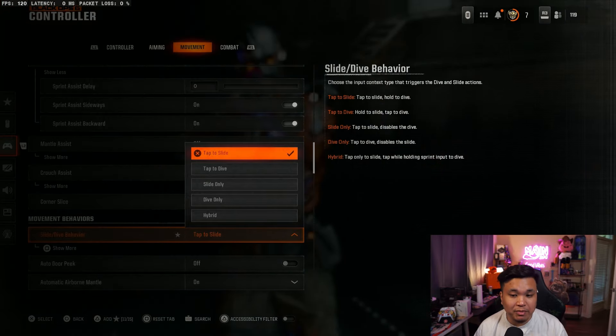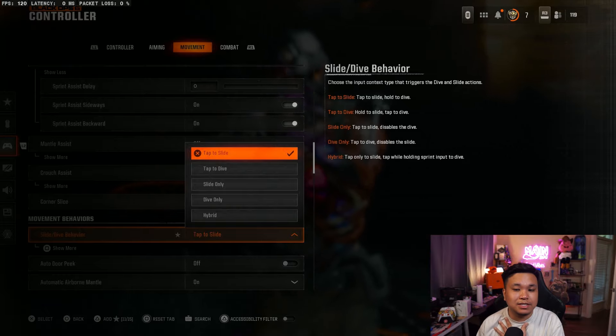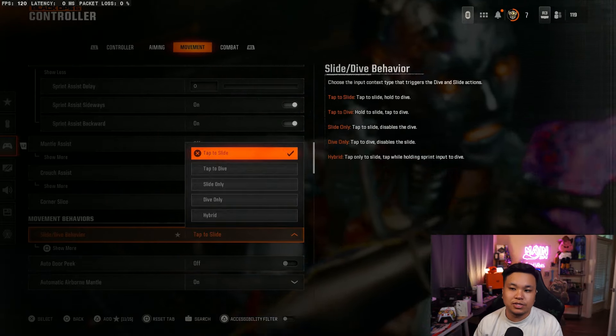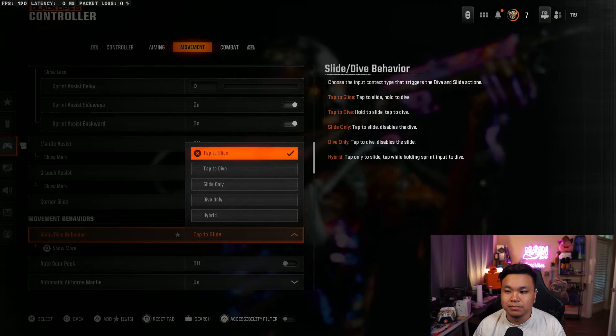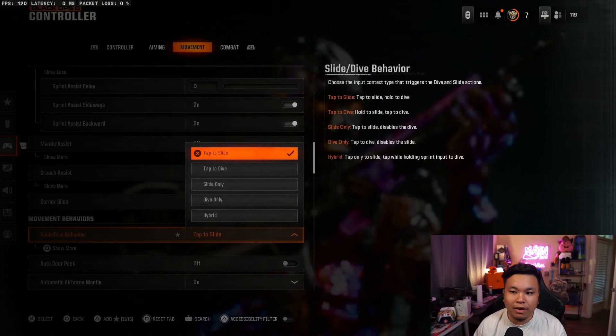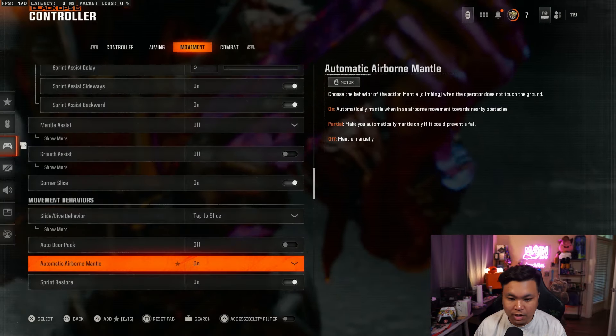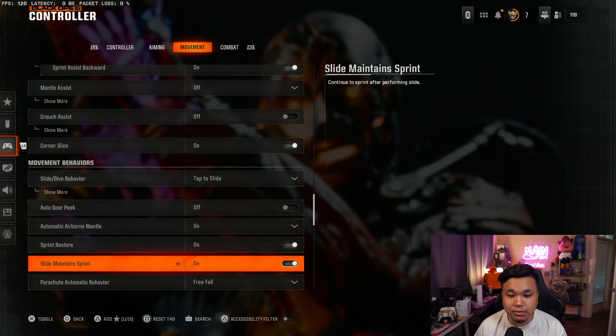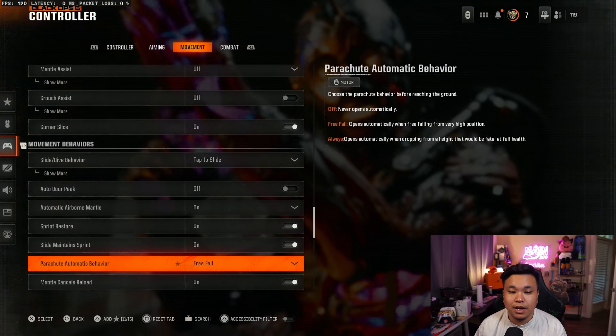So this is the biggest debate with a lot of movement people: what type of movement behavior do you want? A lot of people use hybrid, but for me I like tap to slide. I can move way better with tap to slide. Literally, you tap to slide and you hold to dive. But with hybrid, you have to hold the sprint input to dive.